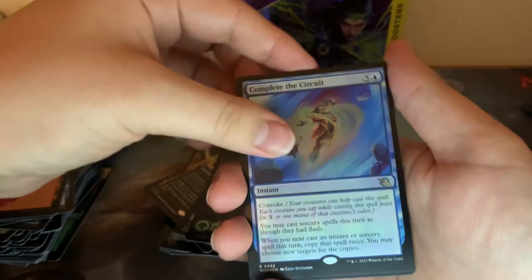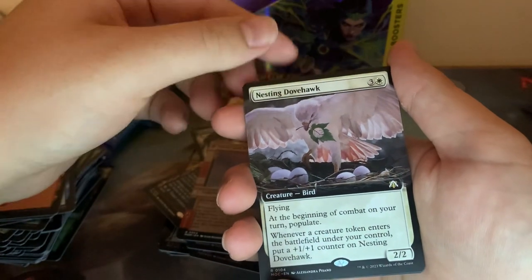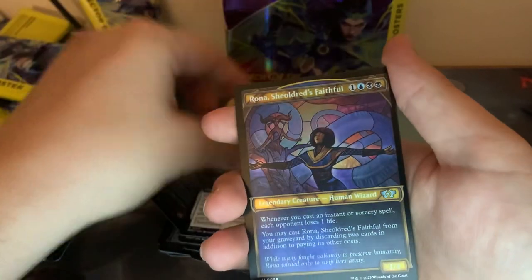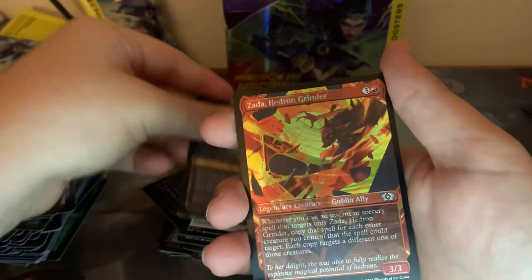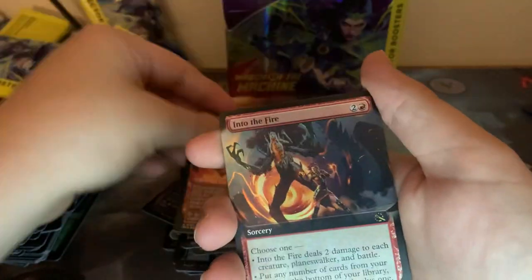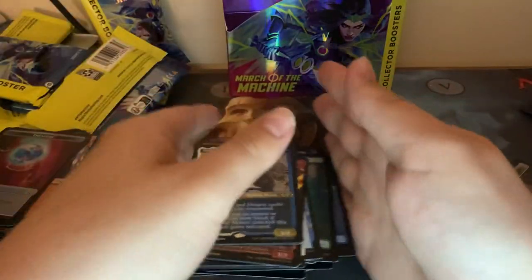Complete the Circuit. Jeru and Hazard. Nesting Dovehawk — I like the art on this card, I think it's pretty neat. Rona Shields Faithful. A Halo Foil Zada. A Full Art Foil Into the Fire. A Taigum Ojitai Master. And that was that — I thought there was one more behind him. That sucks.